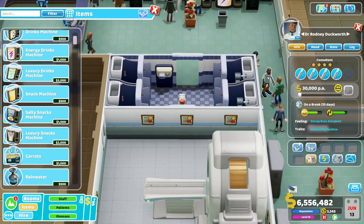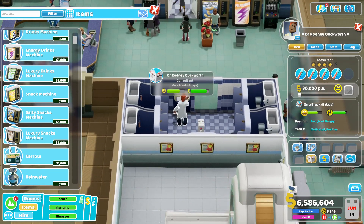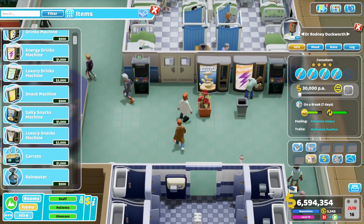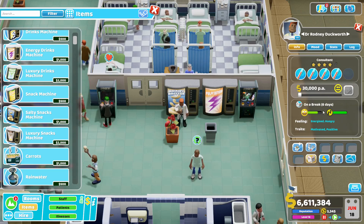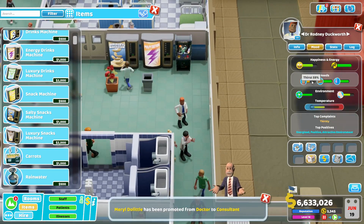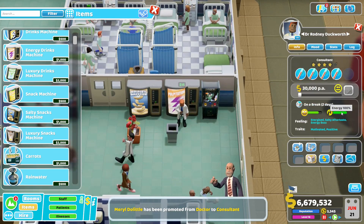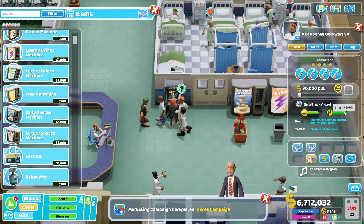Now let's see if he does the other aspect of this build. He's hungry, so that means he's going to go seeking something to eat — probably some Briny Brittle. There we go. Now the thing with Briny Brittle is it satisfies hunger, but it drops his thirst need — it makes him thirsty again. What does that do? That brings him right back to the Palpitation. Boom — 100% energy. We got two ticks of that 10% energy boost.